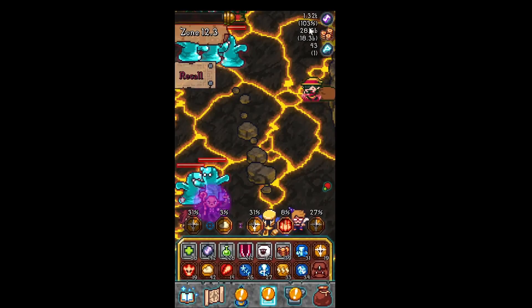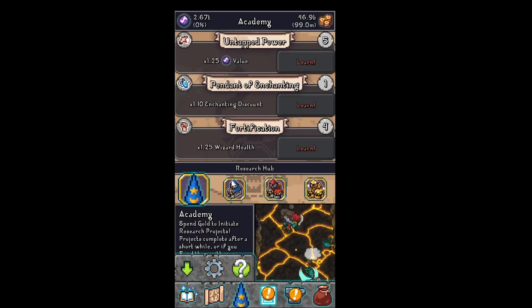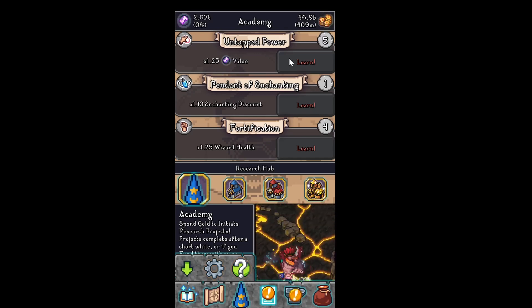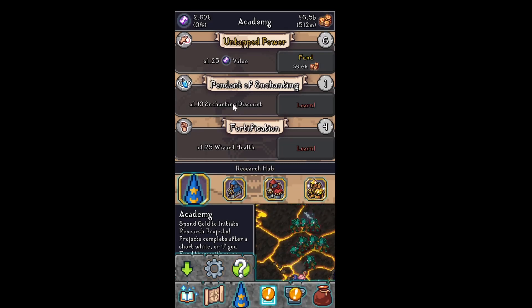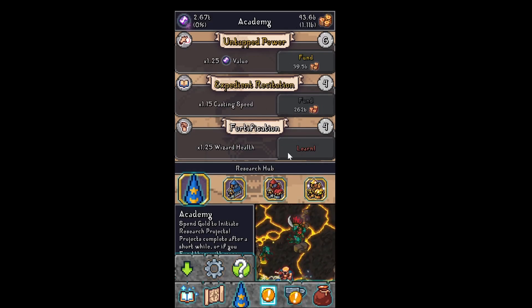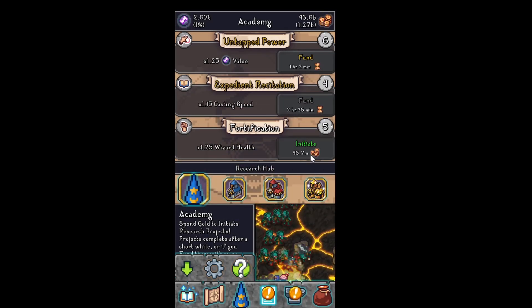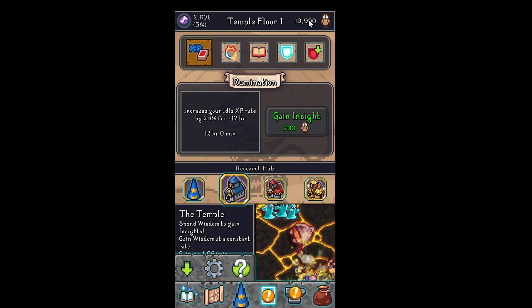And we're dead. So we gained 103% — we doubled our power. Here in the academy we can research to gain more value when we loot something. Let's learn that one. We can start another one — enchanting discount. Let's start the casting speed research. We gain more HP too. So here are temporary bonuses — I was maxed out.